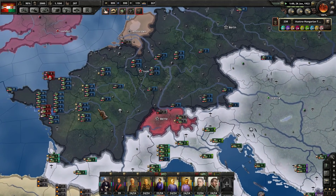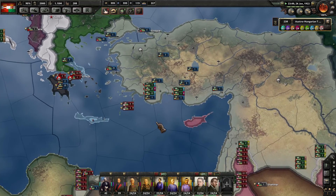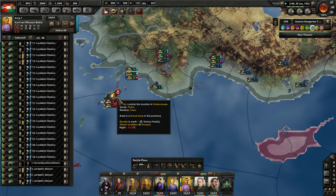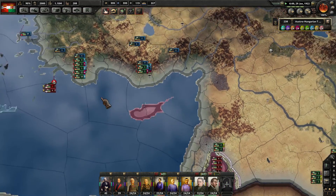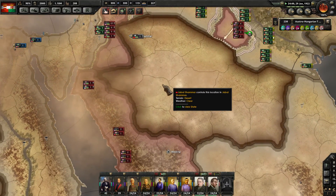Still have some invasions up here that they're dealing with, but no problems that I foresee. This pocket here — let's go ahead and move in. Throwing everybody at them now. They are dug in like crazy. Bulgarian Division is now moving southwards to try to help me, which is pretty cool.